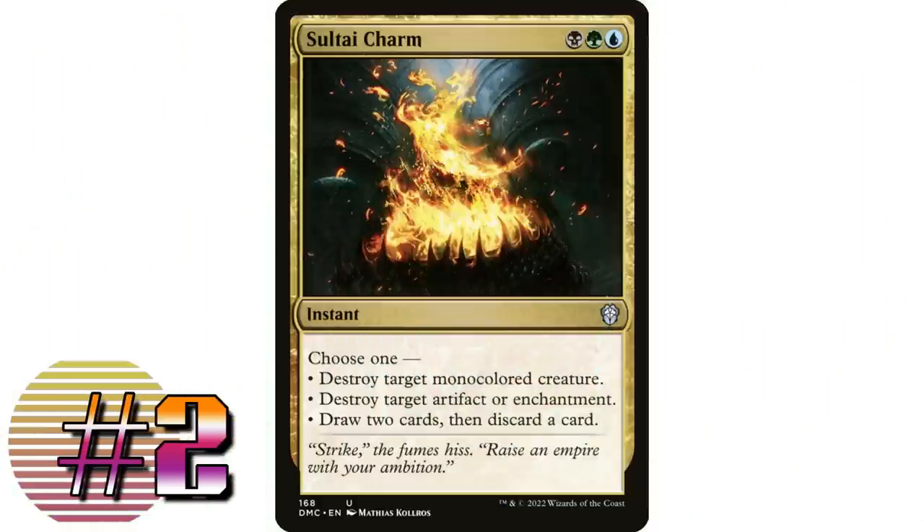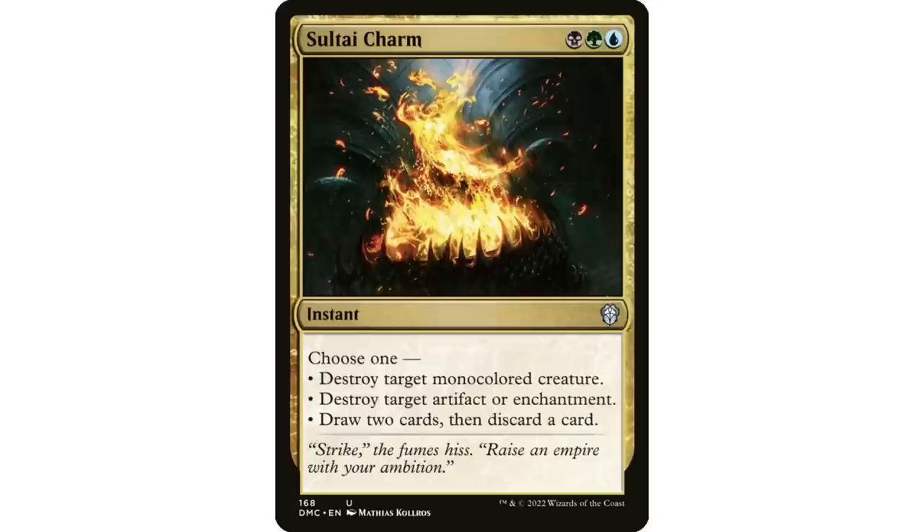Coming in at number two: Sultai Charm — black, green, and blue instant: destroy target mono-colored creature; destroy target artifact or enchantment; or draw two cards and discard two cards. All three modes are things you'll want to do in a Commander game. Draw two and discard two is always useful, and in Sultai colors you likely want something in your graveyard anyway, so the discard is actually an advantage.